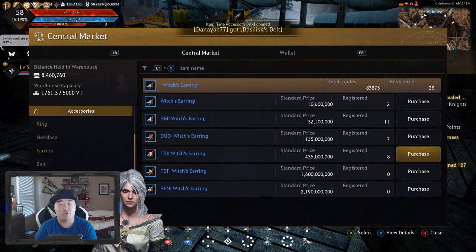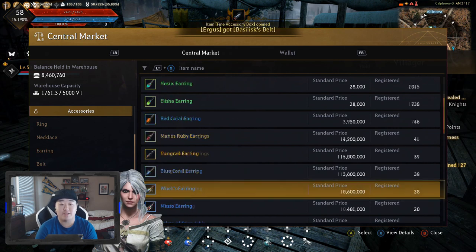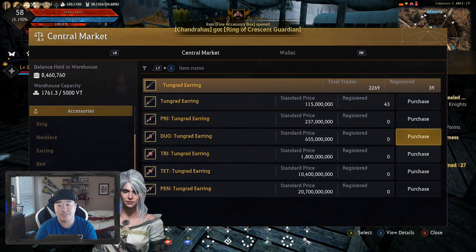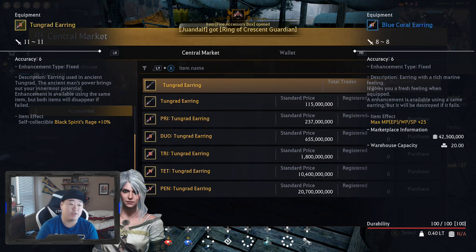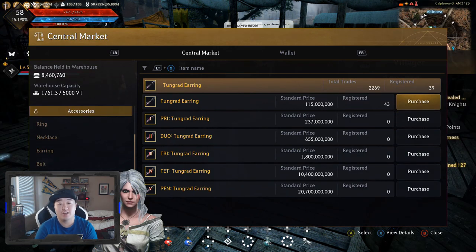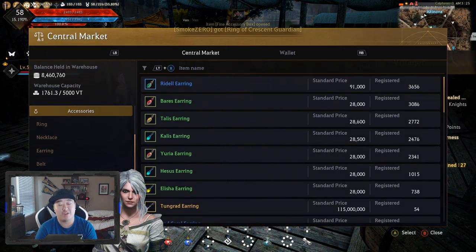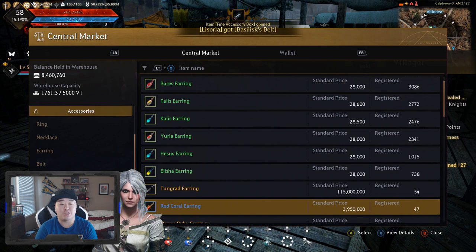Witch's Earrings is kind of what you want after that. You want to go from Red Coral or Blue Coral to Witch's. You can go Manus Ruby if you need DP, but if you want AP, go Witch's Earrings after Red Coral and Blue Coral. Witch's Earrings is what people are farming at Hexay Sanctuary — it's basically the only thing you want to get at Hexay. It's a fairly expensive item but you can get Duo for a decent price. Tri is a bit more expensive. Your main goal is to get to Tungrad — Tungrad is really nice and has the item effect of Black Spirit Rage plus 10%. It's probably the thing I would suggest doing last out of all the accessories.